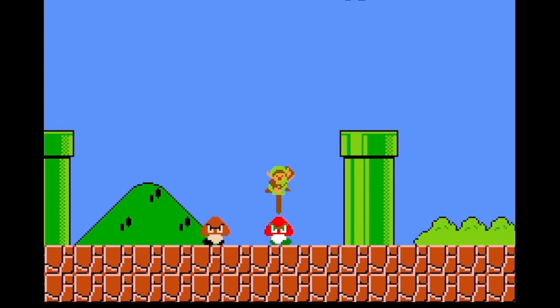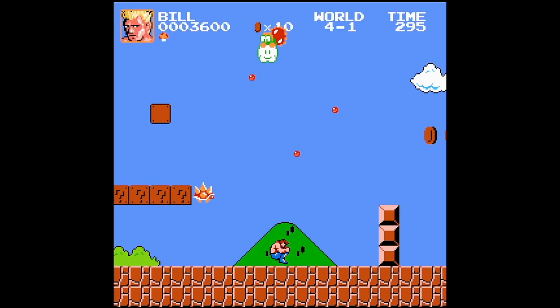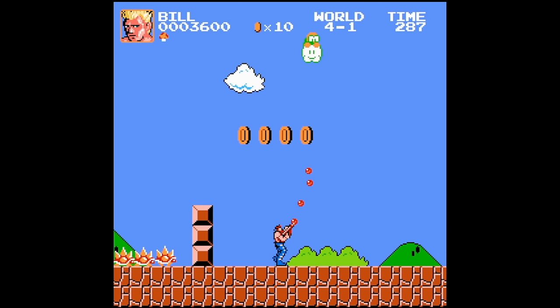For instance, playing as Link from The Legend of Zelda introduces a melee combat element, while Mega Man or Bill from Contra offer a more ranged attack option.